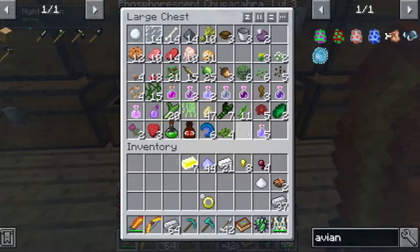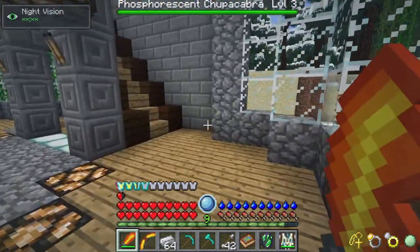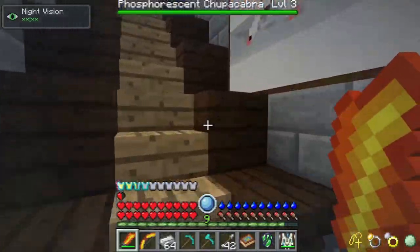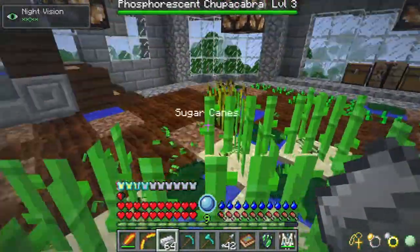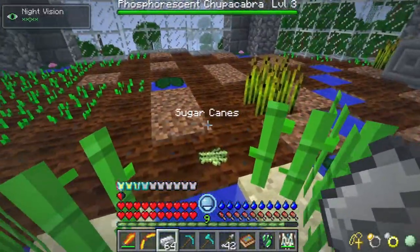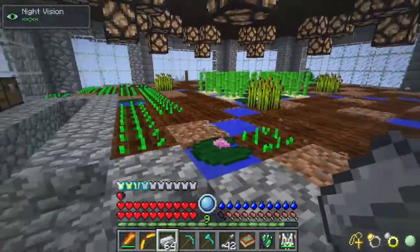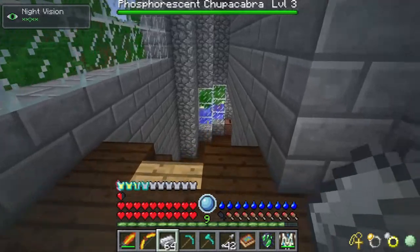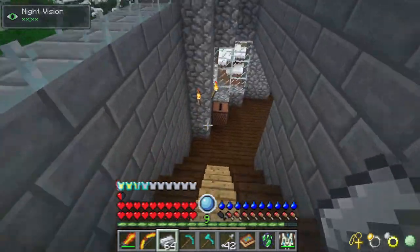I need sugar - I can go find some sugar cane. I have mushrooms - six of them. Let me go get some sugar real quick. I'll head up to my farm. Yeah, I got some sugar cane growing up here. This is how I kind of farm my XP - I let all the crops grow and harvest them. Let's turn this into sugar, then make some fermented eyes.